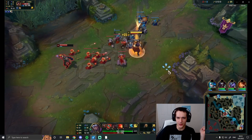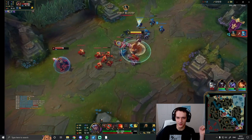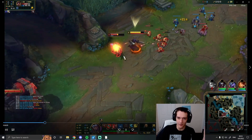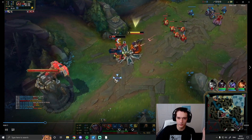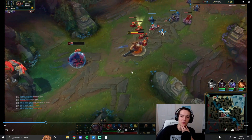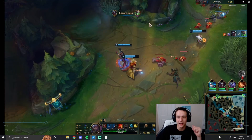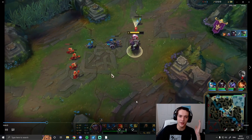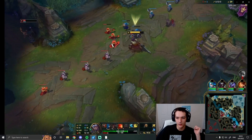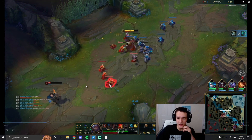I'm kicking myself for not pinging because of course Hecarim ganked top — we saw him earlier and he got the crab. Usually in this situation I would flash onto Viktor, but he has Ghost, Flash, and Phase Rush, so he's super hard to run down. I decide to just take the good wave state. But he actually stays in lane, which is incredibly illegal.